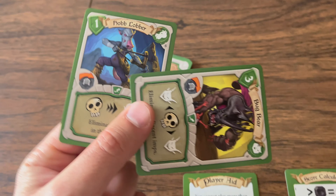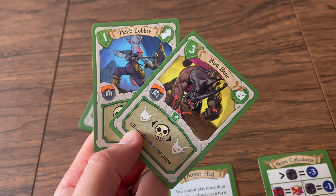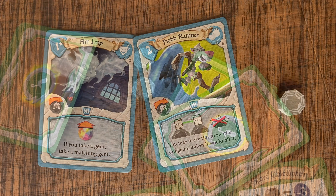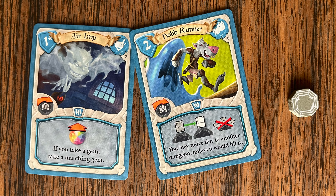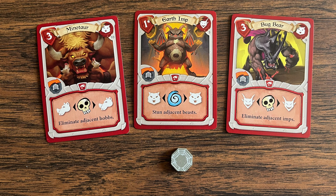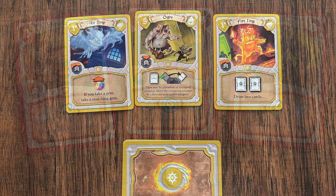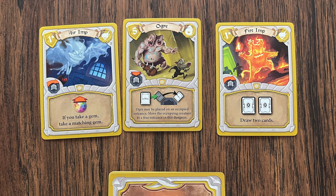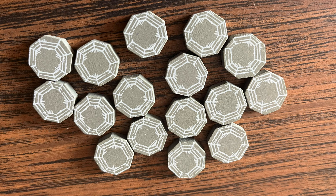The first player draws two cards and starts with two cursed gems. The second player draws two cards with one cursed gem. The third draws three cards with one cursed gem. The fourth draws three cards and starts with no cursed gems. Cursed gems are bad — they cause you to remove other gems at end game, and the player with the most receives a three-point penalty.